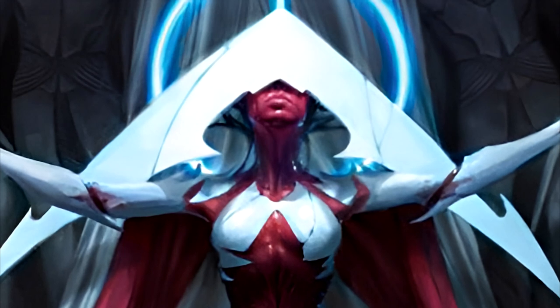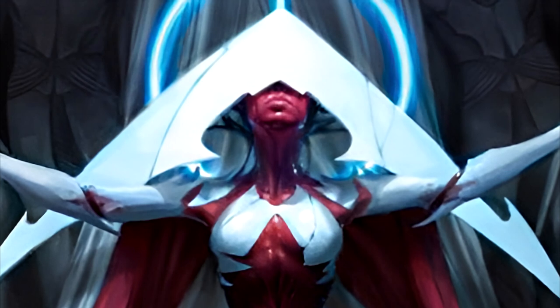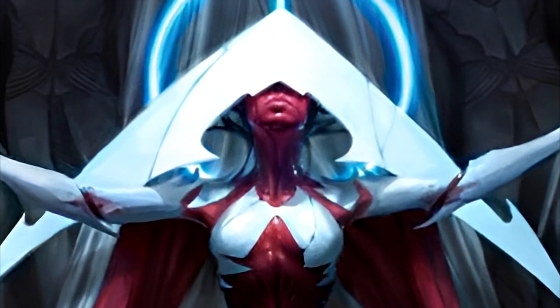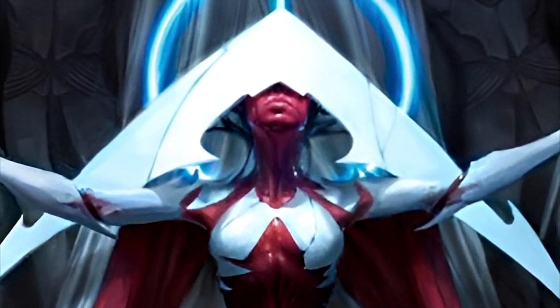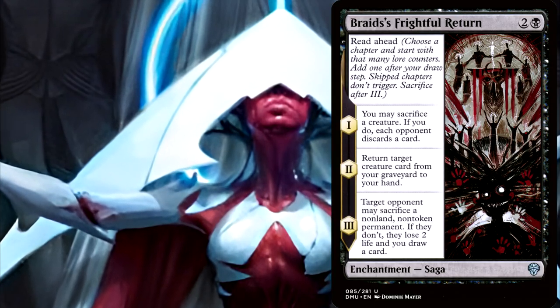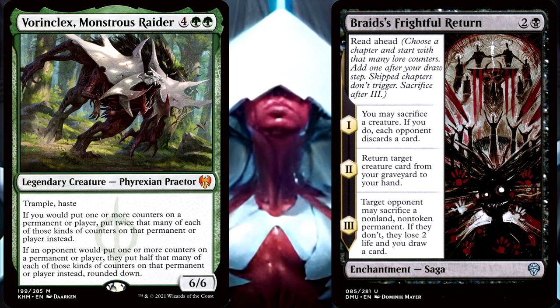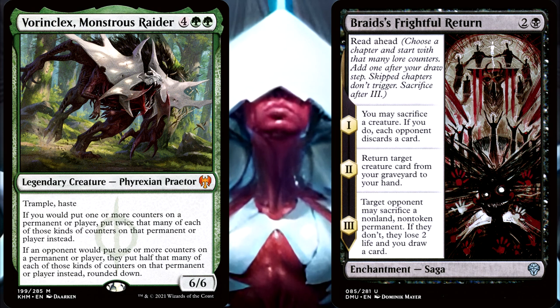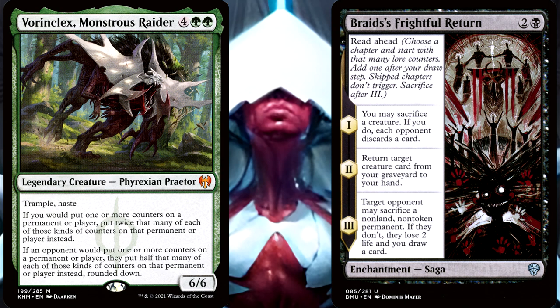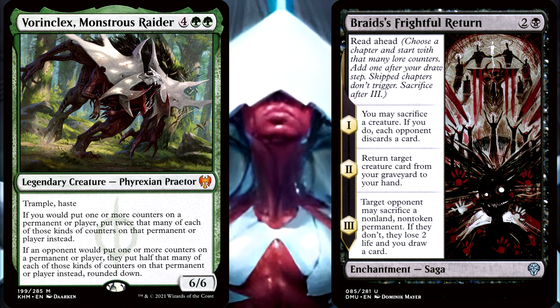So that's the difference between Read Ahead and non-Read Ahead sagas in cases like the Vorinclex doubling effect being out. And now this leads into your second bonus question. What if you played your Braids' Frightful Return while not controlling Vorinclex, but then you do play Vorinclex, and on a later turn you go into your pre-combat main phase — what will happen? How many lore counters will Braids' Frightful Return get, and what will happen to your Read Ahead saga when this happens?